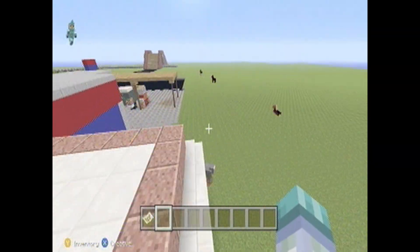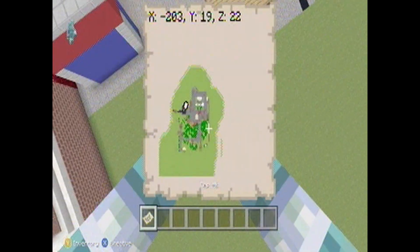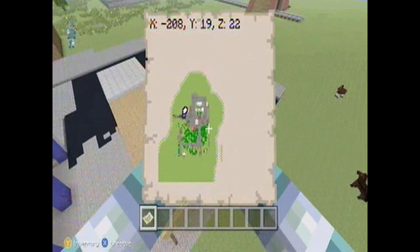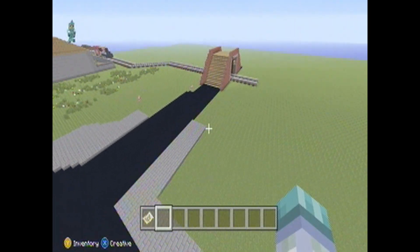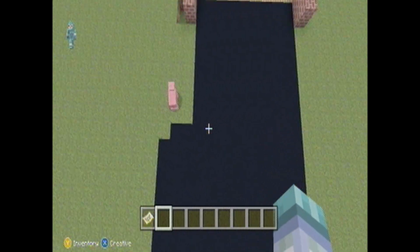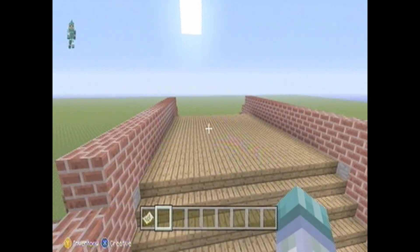That is essentially the map. I'll zoom out — I wish the render distance was better. That is essentially the town of the fictional Royston, Colorado, next to Willamette, Colorado, I guess.